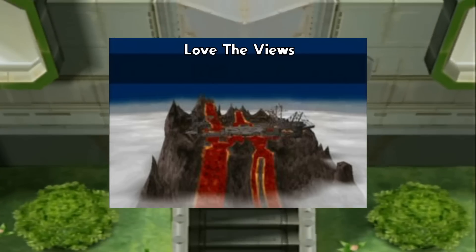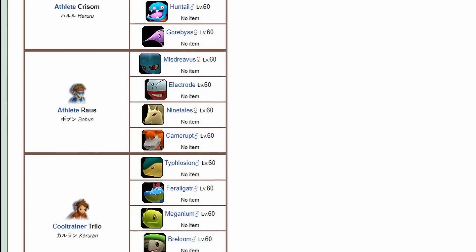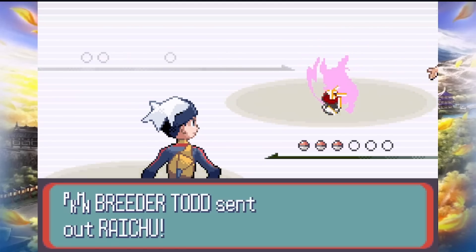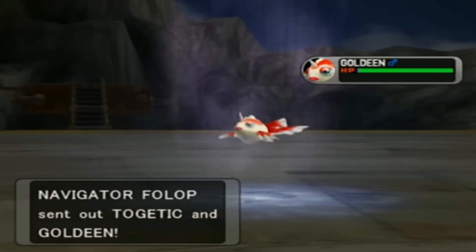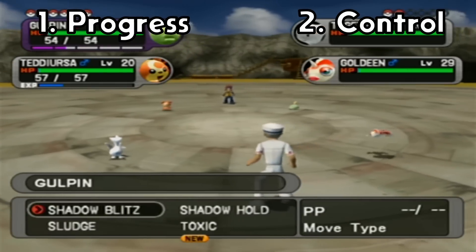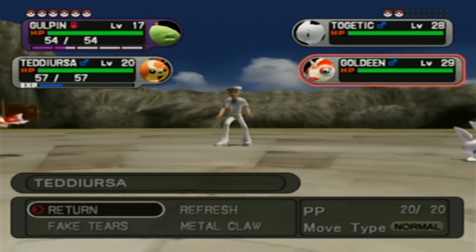Mount Battle is this massive volcano featured in both games that has been modified into this gigantic tiered battle challenge for trainers. It features 100 floors with a trainer on each floor that you have to beat to progress. At a brief glance, this place seems pretty familiar — maybe an awful lot like the regular old battle tower that no one even seems to like. But there are two things that Mount Battle does that beat out any other battle challenge in Pokemon and really make it stand apart. This challenge offers you two incredible things: progress and control.